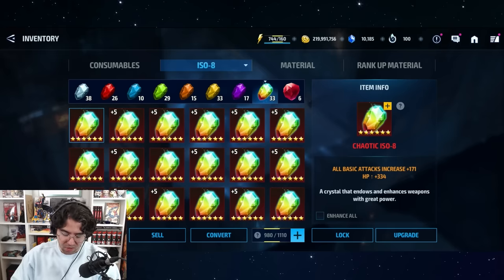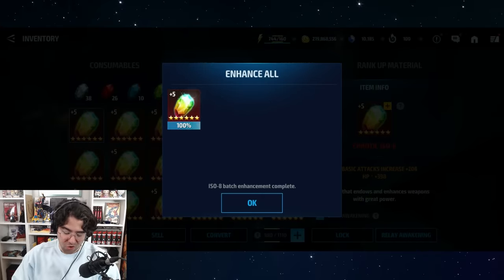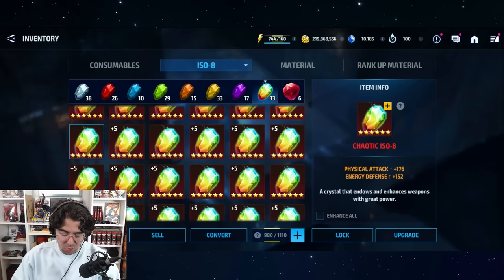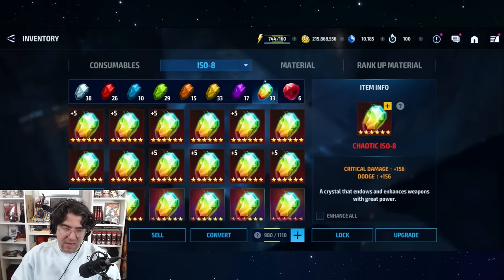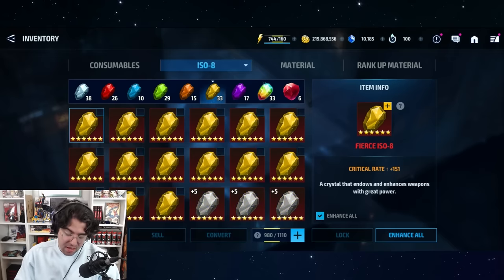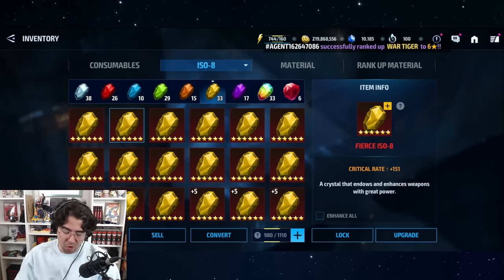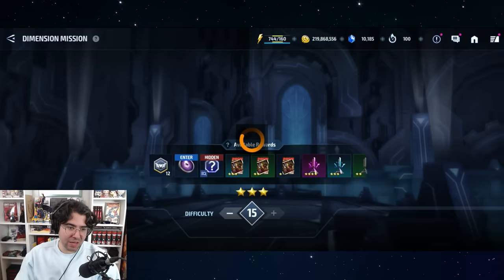I would only combine five-star ISO into six-star ISO, and focus on combining five-star chaotic into six-star if you have a good base like all-attack HP. But this new 'enhance all' system is clunky — it's actually a reverse QoL. Before you could just press quick enhance and it would pop right up, but now you have to press enhance, select who to enhance, then press enhance all, and then get an extra pop-up. They added more button presses, not fewer.